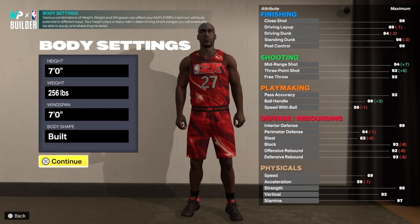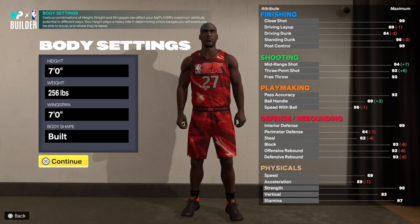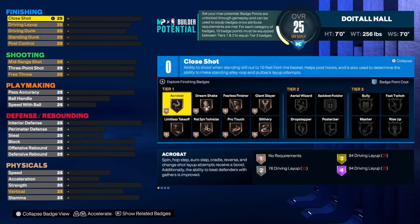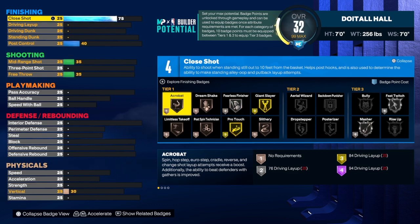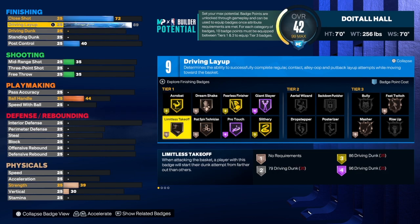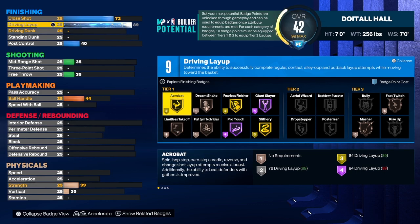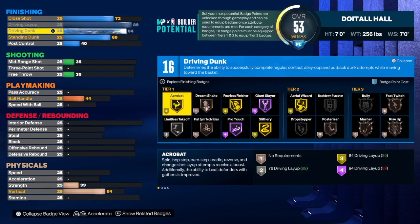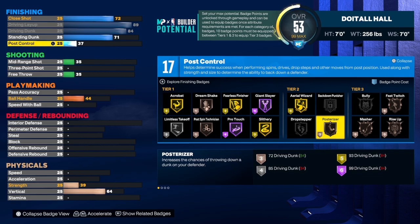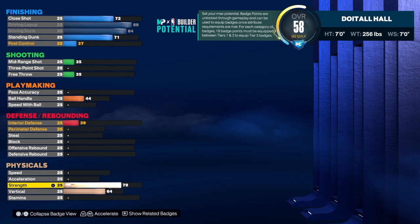Now let me show you the other version of the build. The height, weight, and wingspan are still the same. The main difference is the finishing. We take the close shot to a 72 — on this version you get an 89 driving layup, which is really good. You get gold fearless, gold slithery, and gold acrobat. You can take the driving dunk to an 84, and you do get contact dunks on this build — but not big man contact dunks. You can only get the standing dunk to around a 71 before the name changes. Post control is 37, and we still get 17 finishing badges with 76 strength.